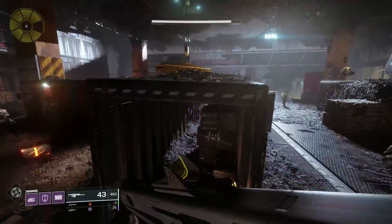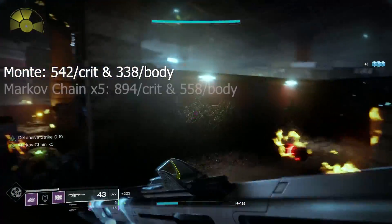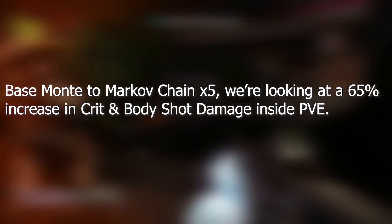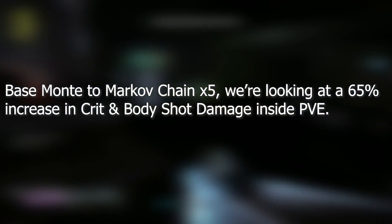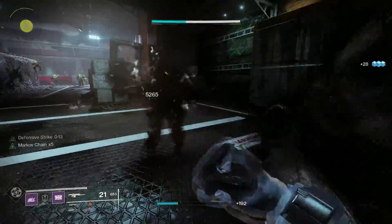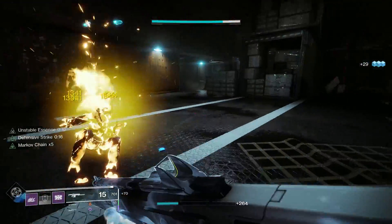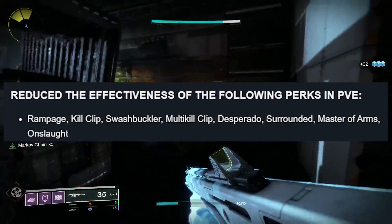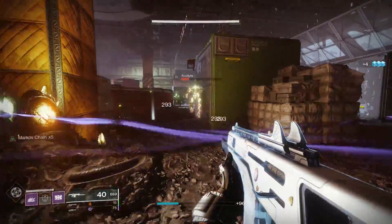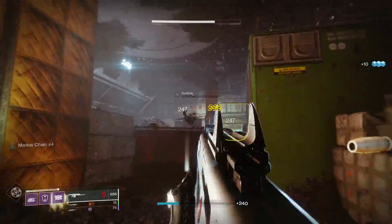Moving into PvE: PvE damage numbers are actually pretty nice. Monte over on Greg is hitting 542 per crit and 338 per body. Now, Markov Chain times 5, we're looking at 894 per crit and 558 per body. So base Monte to Markov Chain times 5 inside of PvE, we're looking at a 65% increase in both crit and body shot damage. Now, that's pretty common — most traits and perks perform better in PvE as they're more dialed back in PvP. What I don't know is how Monte stacks up against weapons like Breakneck or other regular weapons with things like Swashbuckler inside of PvE, considering that Swashbuckler, Onslaught, Kill Clip, Rampage — all of those things have been nerfed in some way. I want to say Monte is really good with that 65% increase, but I really don't know where it sits now and we're going to have to test those values out.